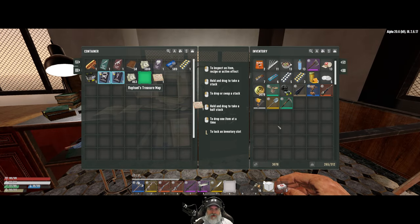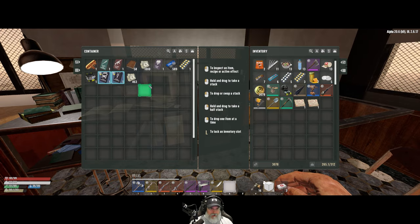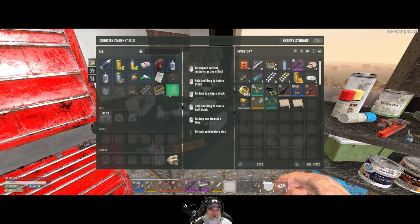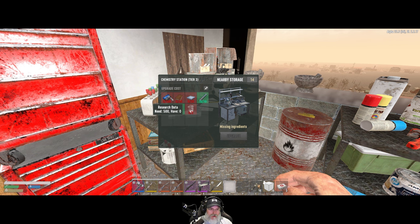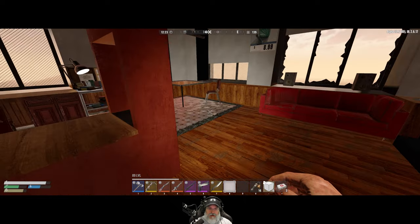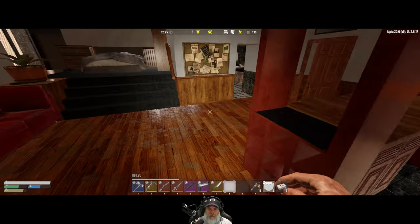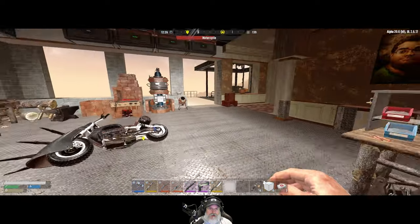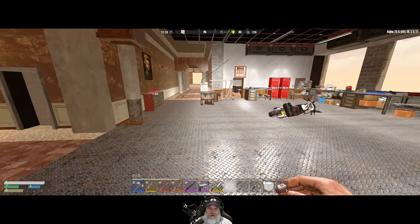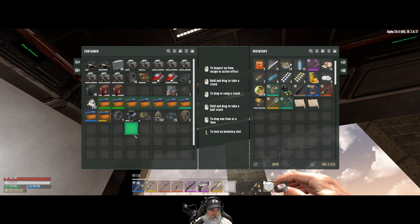We have a couple of treasure maps. We're still sitting on research data in order to do the final upgrade of the chem bench, but what's holding us back on that are the beakers. Once we get this upgraded, any research data we get after that we will use for other things that I want to research - things like chili dogs, steroids, and the repair kit. I'm going to run out to the desert because I need to get some more oil shale, and we'll do the treasure maps out there.